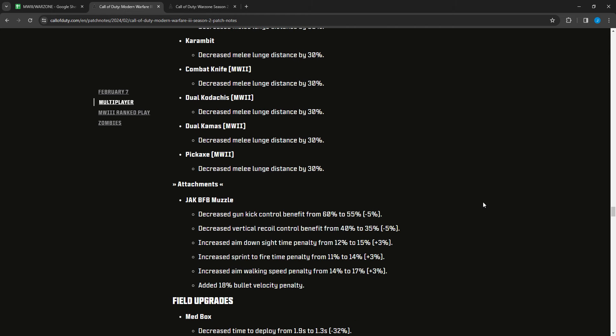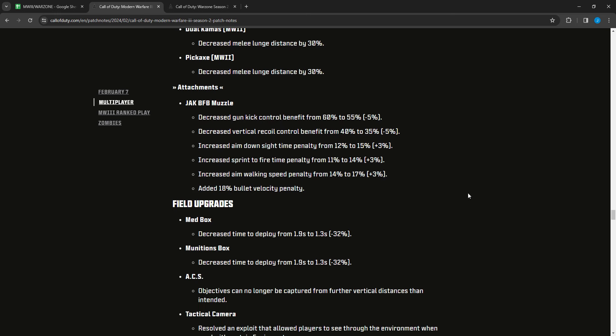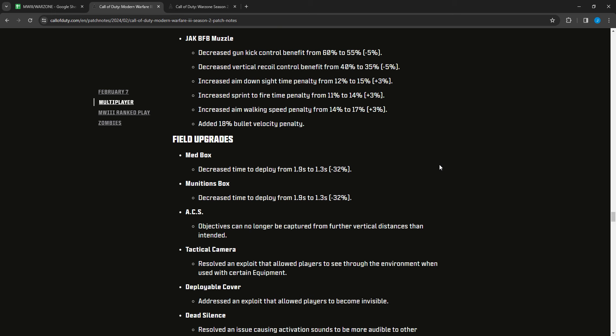For attachments, the Jack BFB Muzzle Kit had gun kick control benefit decreased from 60 to 55 percent, vertical recoil control decreased from 40 to 35 percent, ADS time penalty increased from 12 to 15 percent, sprint-to-fire penalty increased from 11 to 14 percent, walking speed penalty increased from 14 to 70 percent, and an 18 percent bullet velocity penalty was added. The Jack BFB is still pretty good for the upside, just not as good as it was before — less benefit and slightly more penalties.